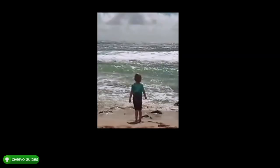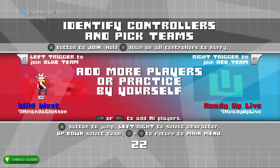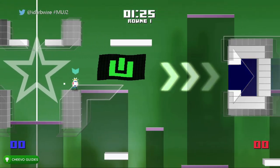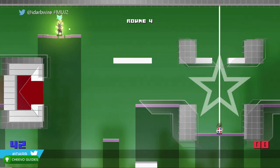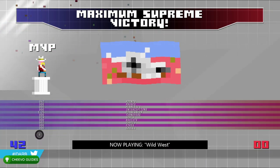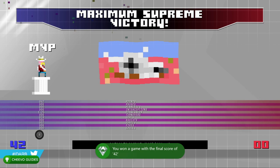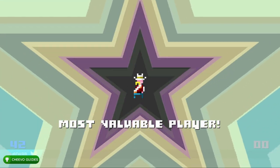There is also a secret achievement for scoring exactly 42 points. Start a quick game with just yourself and no opposing team so you don't have to compete for the ball. Keep scoring — regular shots give 2 points, farther shots give 3 points. Even out your scoring so you land exactly on 42 points. Once you have 42 points, stop playing; after four rounds the time expires and the game ends with 42 points, unlocking the 'Deep Thought' secret achievement for 100 gamerscore.